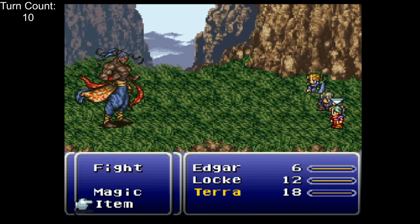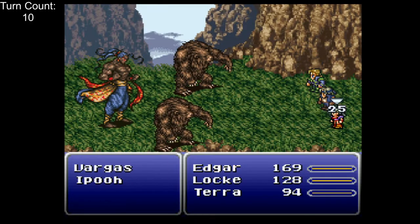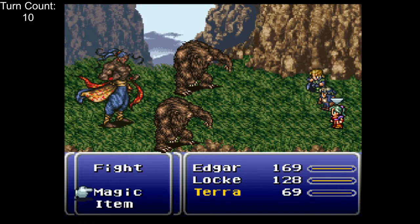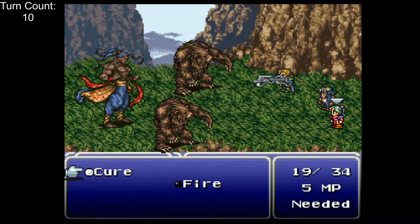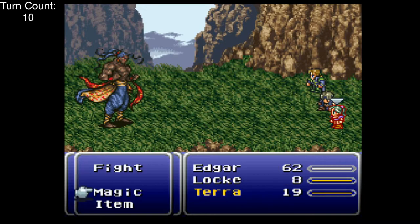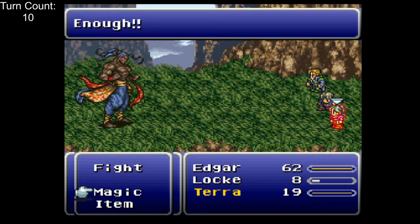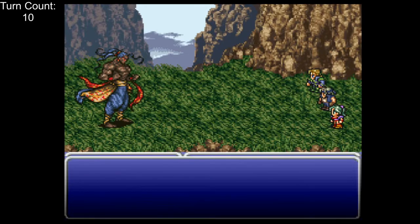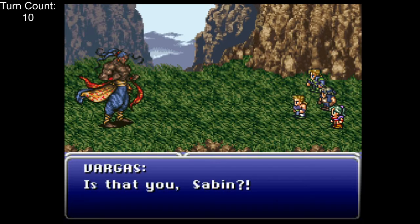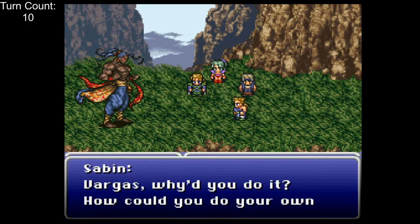I did TAS it to prove to myself that this really does work. Without tool assistance, using the auto-crossbow with the Hyper Wrist and Atlas Armlet equipped, we can reliably take out the bears in three turns, then finish Vargas with a DA. It's still expected to take a little over an hour, but I happened to get it on my very first attempt. With that, we're up to 14 turns with tool assistance and 15 turns without.